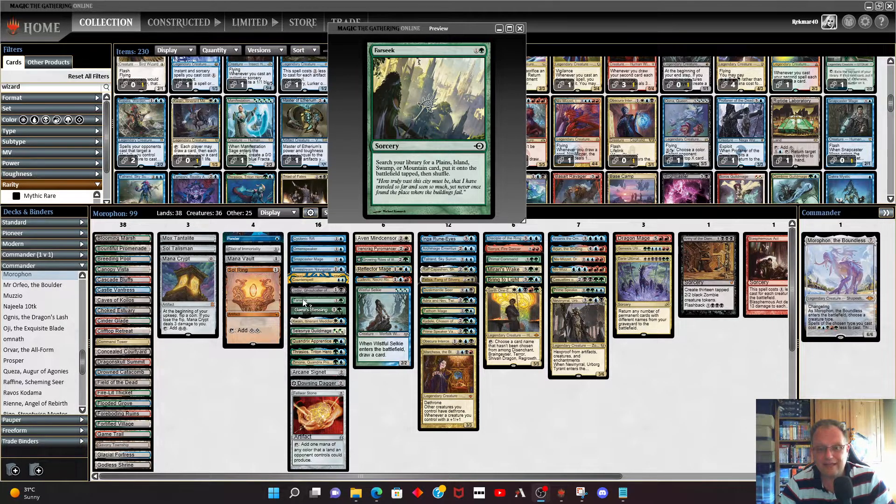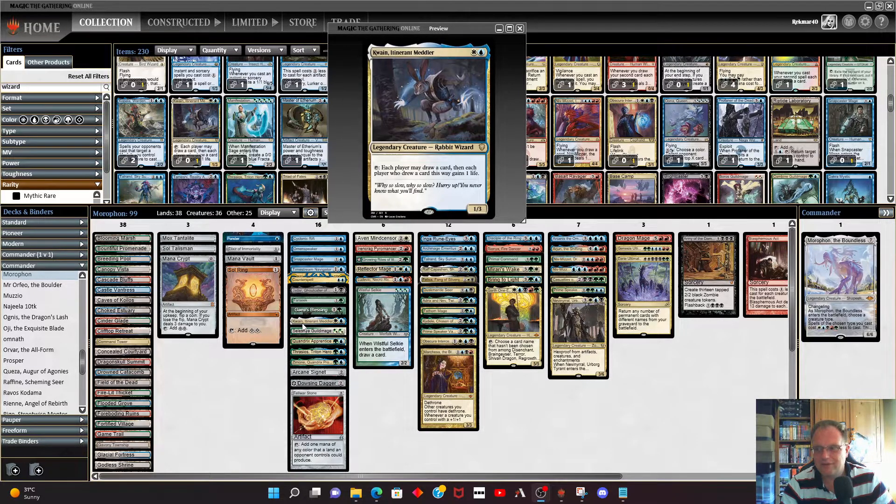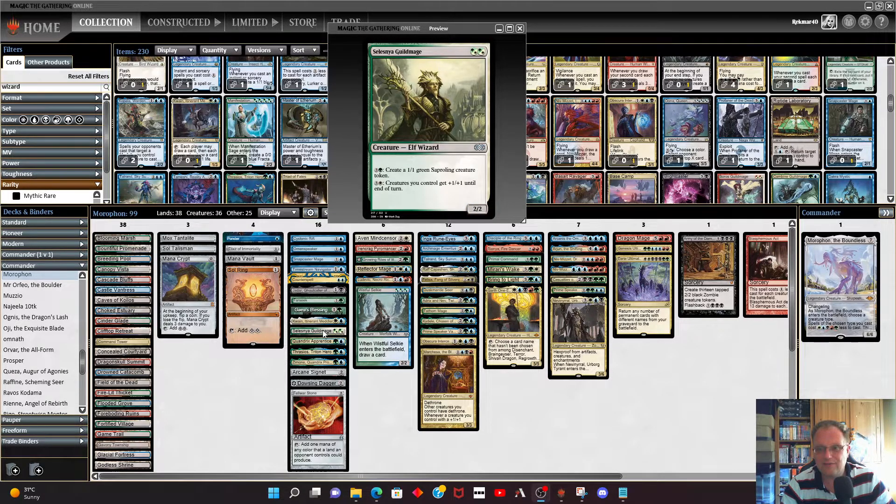Far Seek is in — we do have some lands with land types we can find, so might as well have it. Gaze Blessing is a little protection against mill decks; if this gets milled from the top we shuffle our graveyard back into our library and draw a card. Kawin Itinerant Meddler is next — if Morathron's in play this one's absolutely free. People tend to leave you alone when it's in play because they like gaining life and drawing a card. Celestine the Gilded Mage is in — it's free if Morathron's in play.